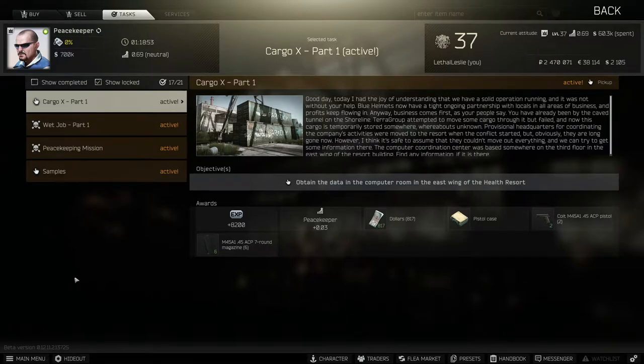Hi guys, welcome to the video. Today we're doing the Peacekeeper Task Cargo X Part 1. What we need to do is obtain the data in the computer room in the east wing of the health resort.